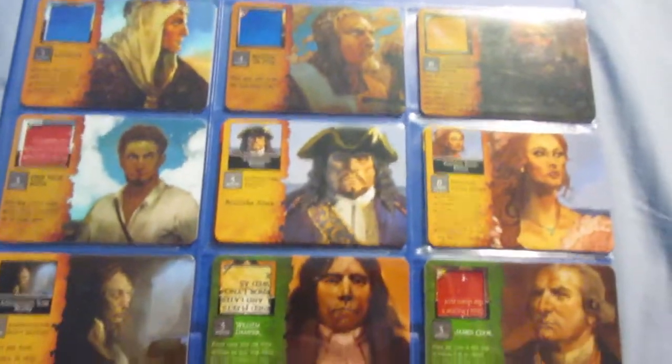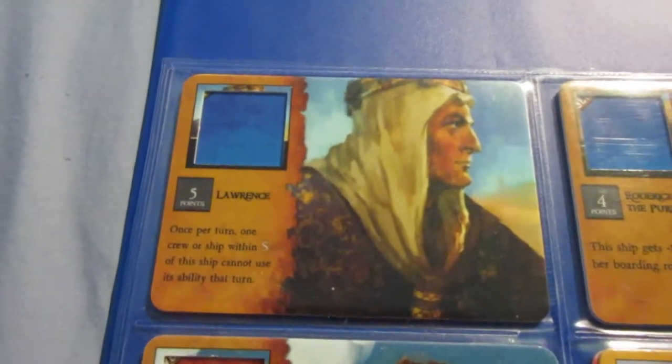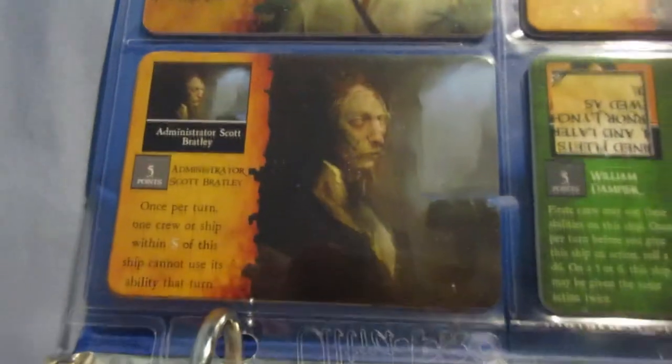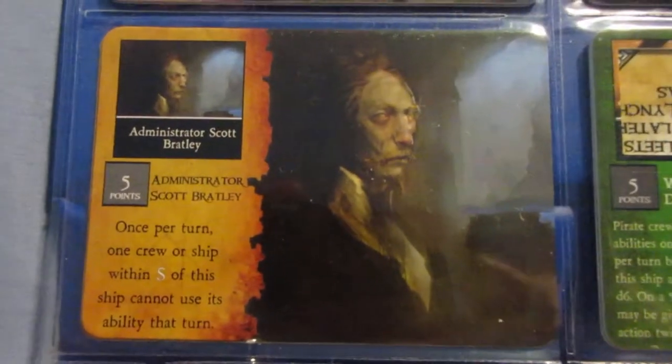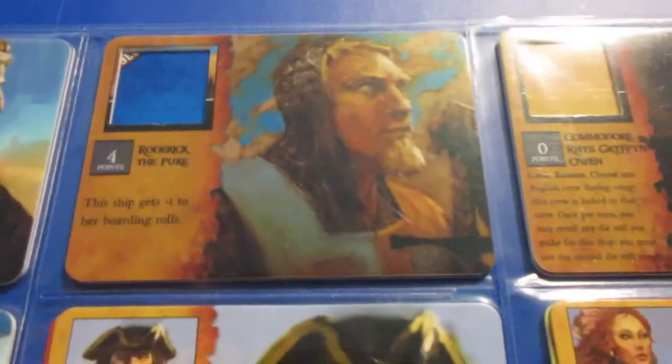Next page — you can see an overview of my crew binder that has all the crew in my collection. Lawrence is one of their most important crew — he's their first Canceler. The Canceler ability is one of the best in the entire game; it's useful in almost any situation, any game, any setup.